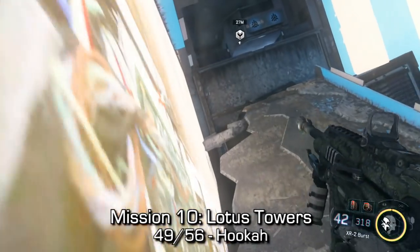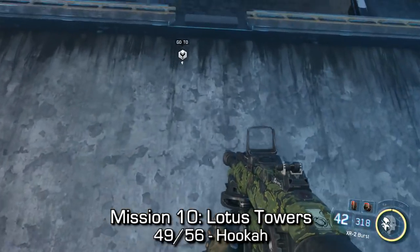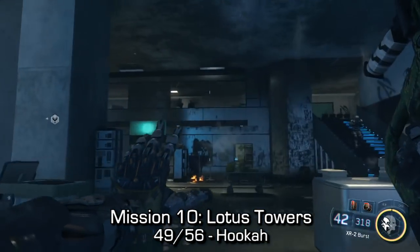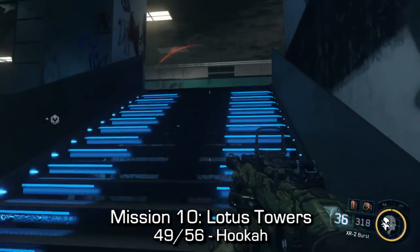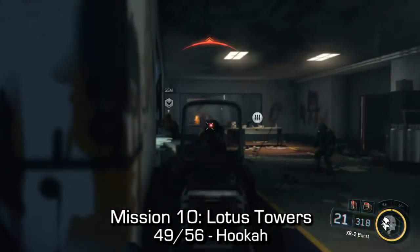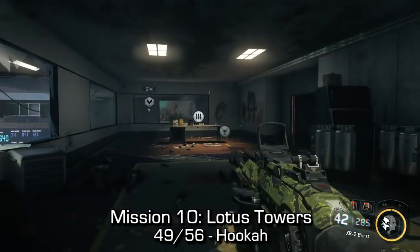Next up, we'll have this area where we can wall run or just walk up the ramp. We'll have to do a short wall climb and once we climb the wall, you'll see a large razor ball kill one of your teammates. I'm going to make my way up the stairs on the right-hand side and near the end of this hallway, once you're up the stairs, there's going to be a whole bunch of enemies. You can find the hookah — number 49 out of 56.